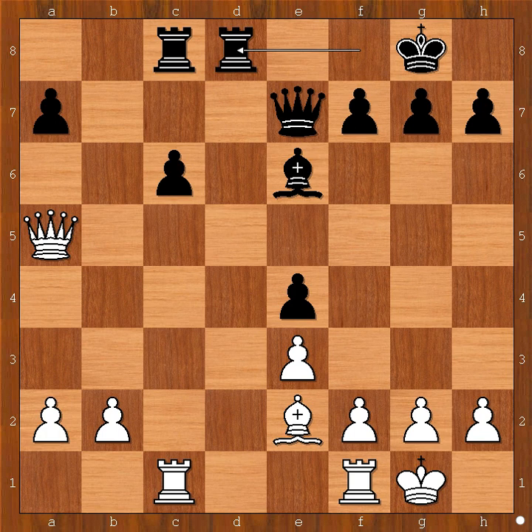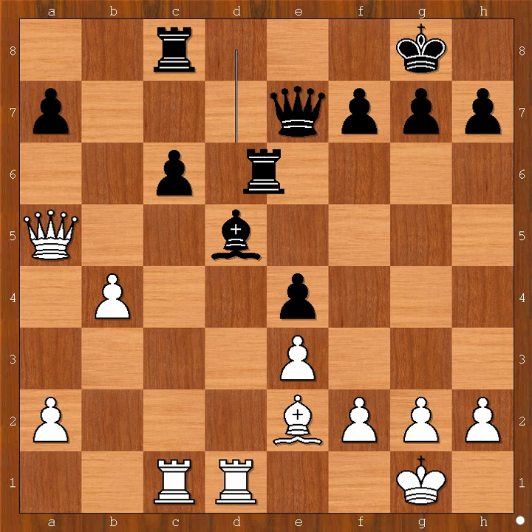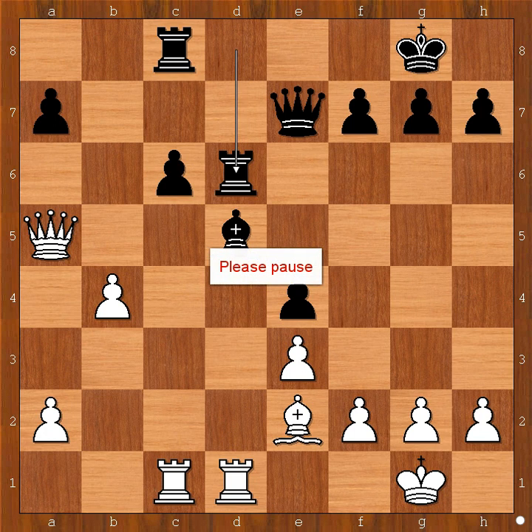How can white take advantage of that? How would you continue in this position if you had the white pieces? Emanuel Lasker played queen to a5. Rook from f to d8, rook from f to d1, bishop to d5, b4 — preventing black from playing c5. Rook to d6, intending to switch the rook to the kingside. Maybe not a bad idea, but this move has a tiny, tiny downside. What is it? Please pause the video and find the best move for white in this position.